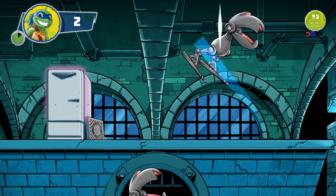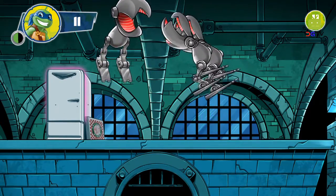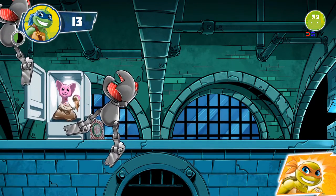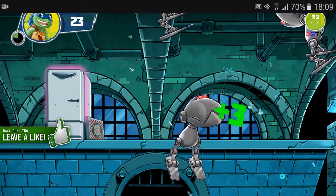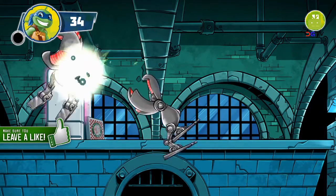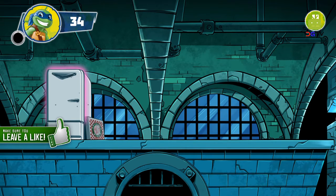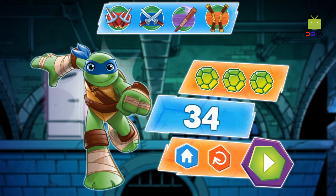Mousers down! Spare parts anyone? We almost got them all — mousers got rocked! Mousers down! Wow, are you a trained ninja? You did it — the lair is safe! Nice job. Now let's see how you did. You got all three shells — nice work, ninja! You got some new award badges. Tap each symbol to learn more about it.